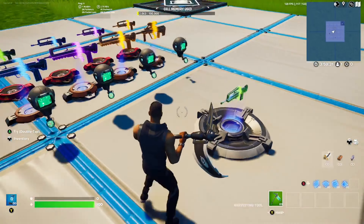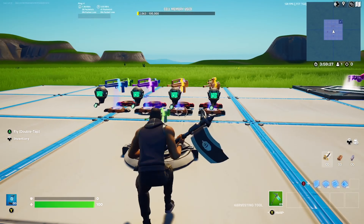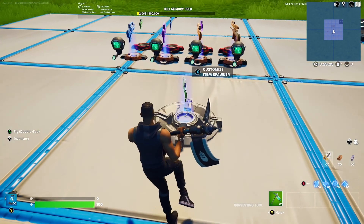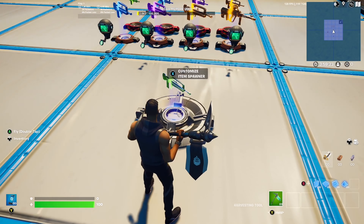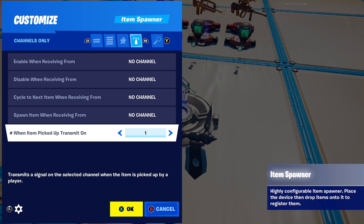It may look a bit confusing as you can see here, but I can promise you it's actually really simple. First, you're going to want your starting weapons. I'm using a green burst, meant to be like the overchrome burst, and I put it in the item spawner with 'when item picked up, transmit on any free channel' — I've gone on channel 1 here.